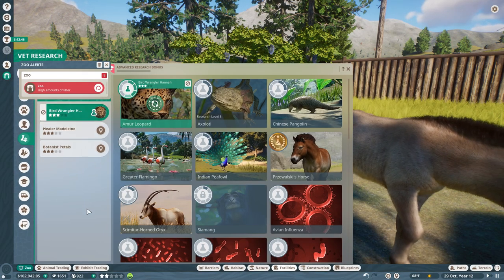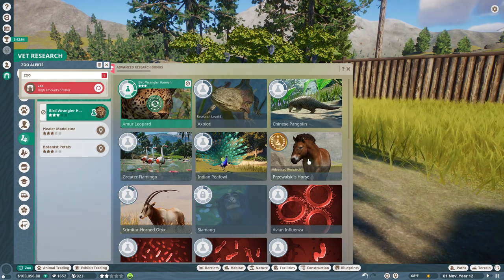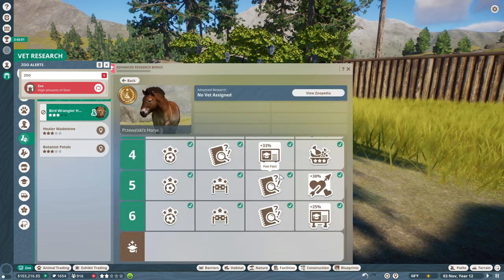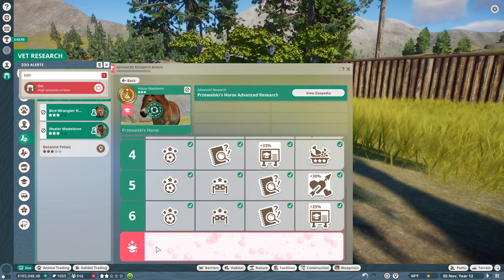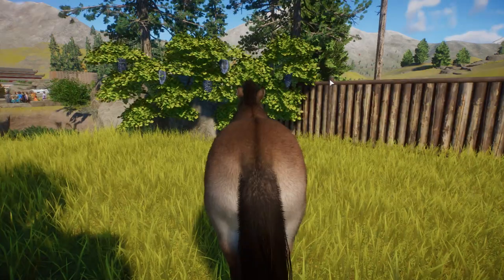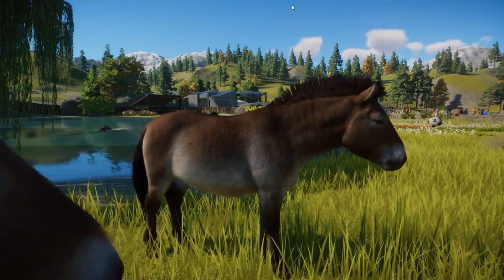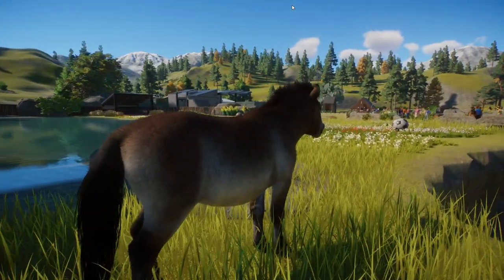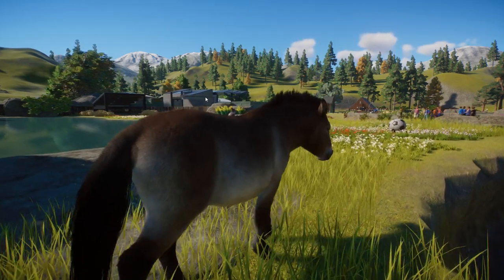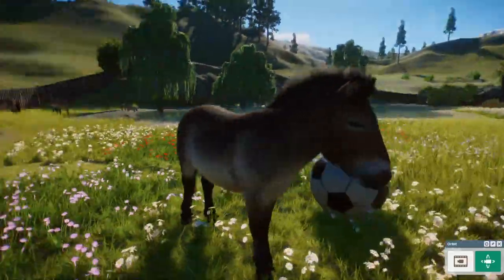We have completed research about them! As much as I want to leave that to continue on to get the bonus boost — I've never really found a satisfactory answer about the advanced research bonus, so let me actually look that up. It raises the education gained by your guests from the information speakers and boards placed at your habitats and exhibits. So it raises education levels — it doesn't seem to do anything about breeding opportunities and chances, which would be lovely.